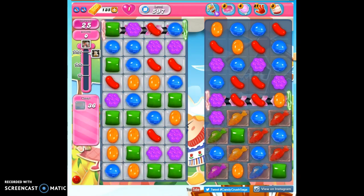Hi friends, this is Susie, your Candy Crush Guru, here to help you solve the puzzle of level 597, where we have 25 moves to clear 36 double-thick jelly and reach 30,000 points.